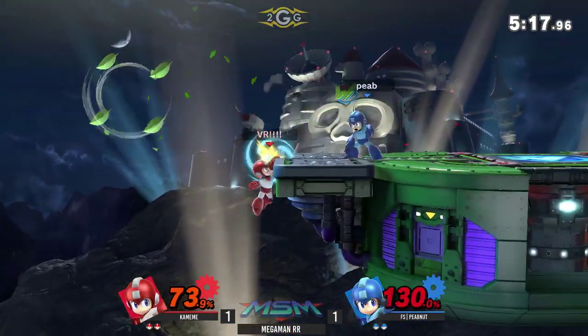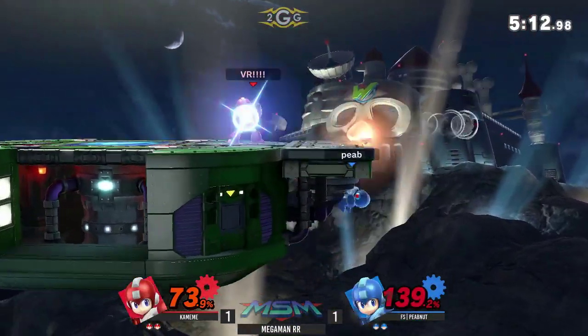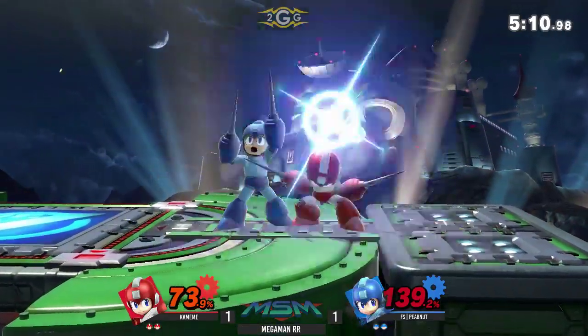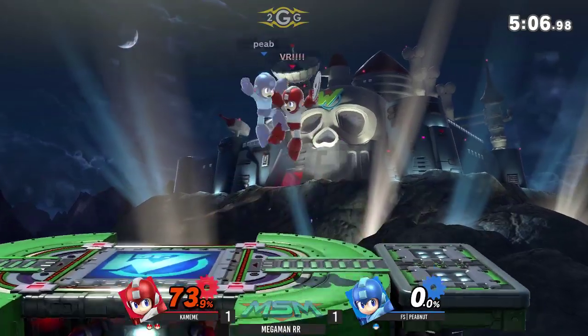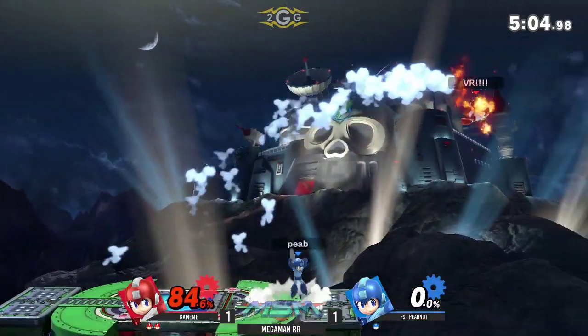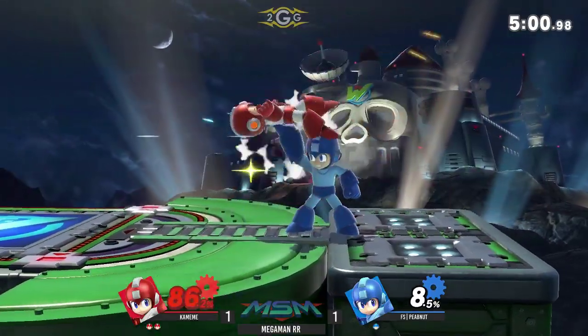So does Alucard — Alucard has all the movements too. We gotta wait for them in Smash 6, then. That'll be the one, right? Up smash to up smash — punishing up smash. Alright, Kamehameha is looking good now — getting that first stock proved to be really good for him.